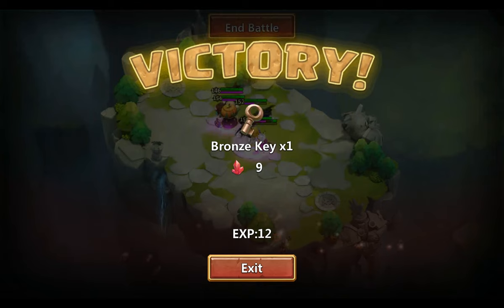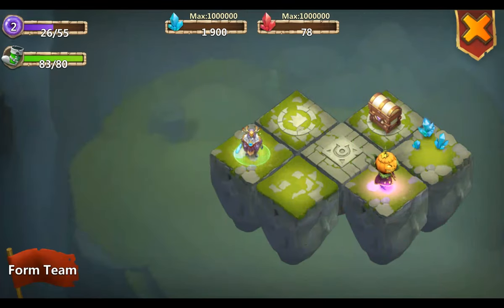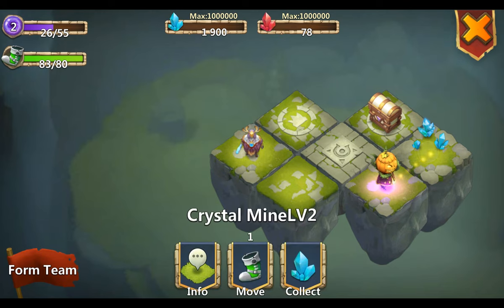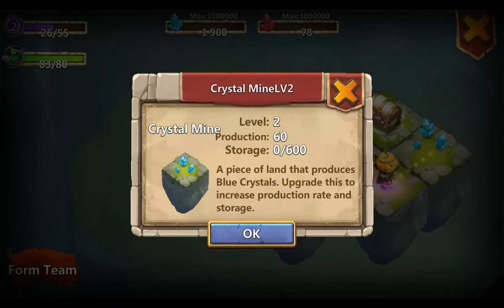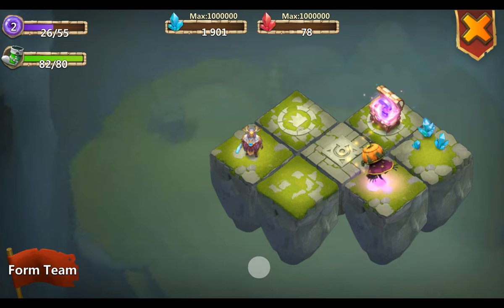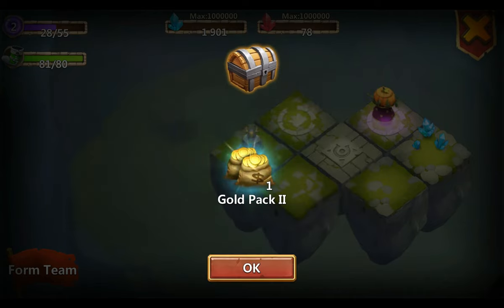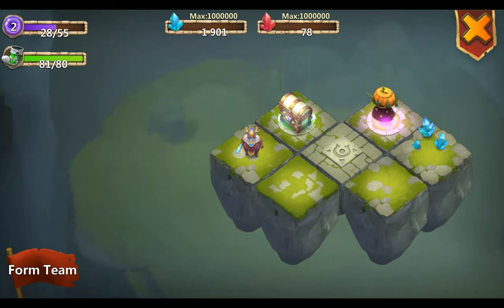This seems pretty easy - they're all low-level enemies, well they are now. Getting red gems again, my guess is that I can use those... no, I cannot use those to upgrade them. Let's open the chest - a gold bag. I pretty much have everything, but I can farm gold anyway.